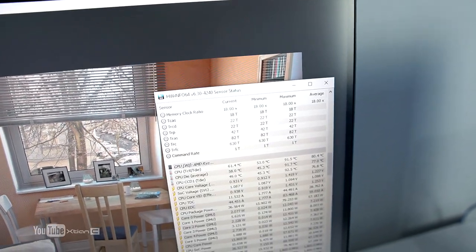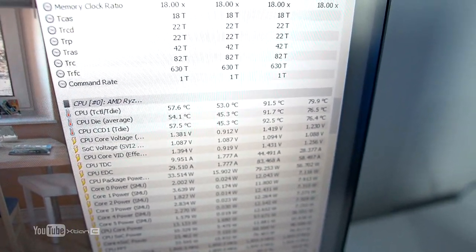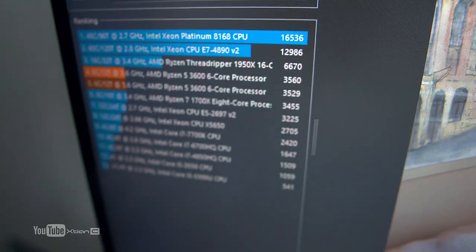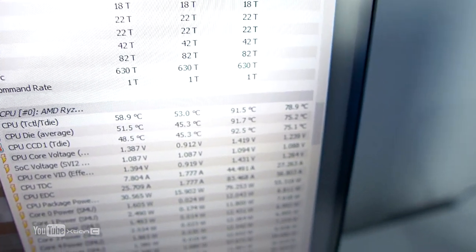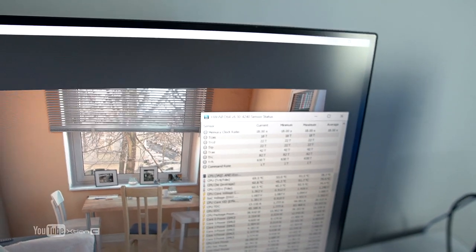Two days later — I told Carl about the temperatures. Running Cinebench R20 multiple times, the R5 3600 score was 3,560, with a max temperature of 91.5°C and an average of 78°C on the fourth run with the stock cooler.